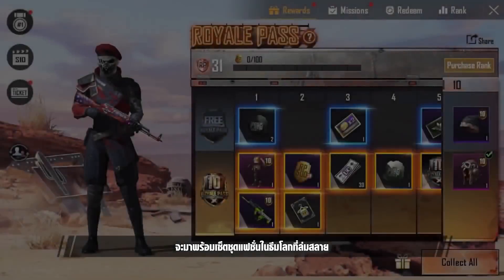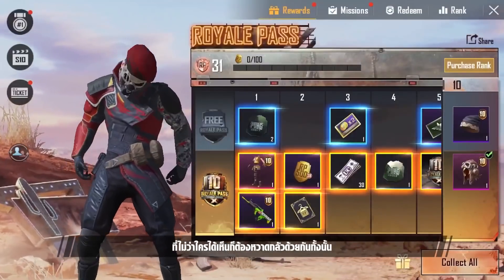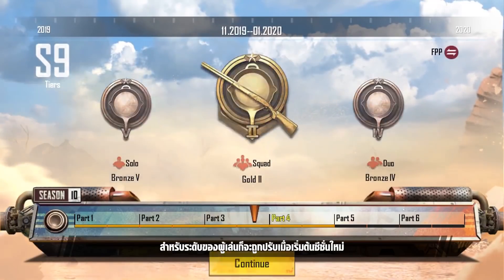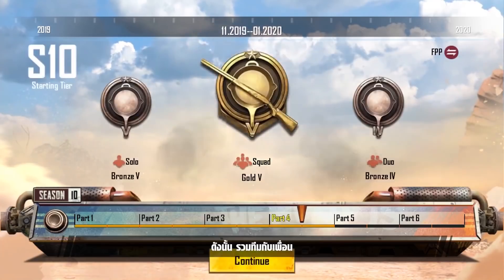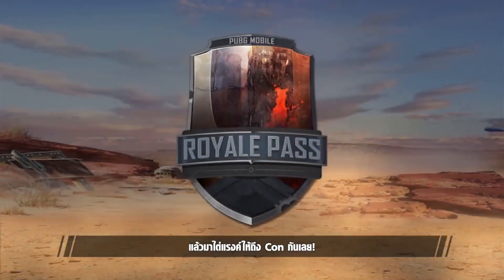Royale Pass Season 10 will also be updated with Apocalypse-themed outfits to make players look more intimidating. As usual, player tiers are adjusted at the beginning of the season. So team up with your friends and explore the new content as soon as possible, and aim for the top of the charts!